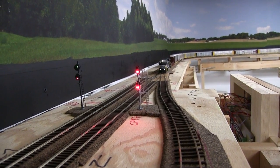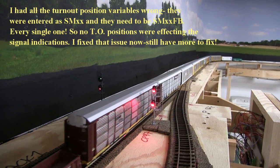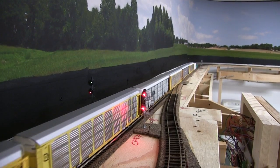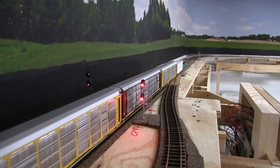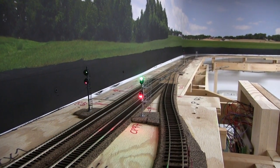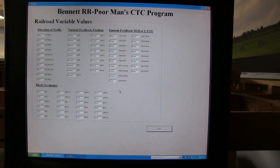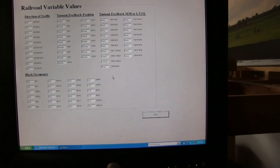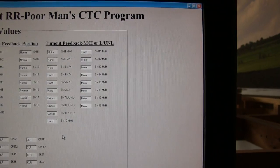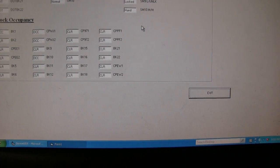We're getting there — it's working somewhat the way I want it to, but it's not perfect yet. Still a lot of debugging to do. I found one major issue with one of the variables I was using — that was the big problem. I've got some cars on the end that draw current: one's a sound reefer and the other is a car with an EOT on it. Here's the monitoring screen I've made up: we have our direction of traffic variables — which are not right yet — turnout feedback normal/reverse, whether they're motor, hand, or lock, and then all the block occupancy to see what blocks are occupied.